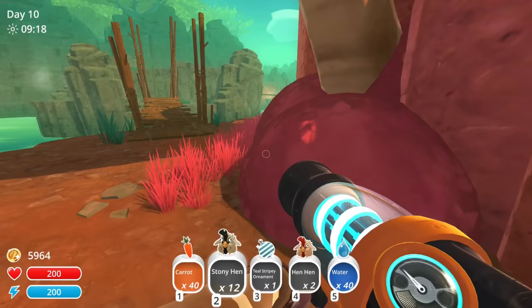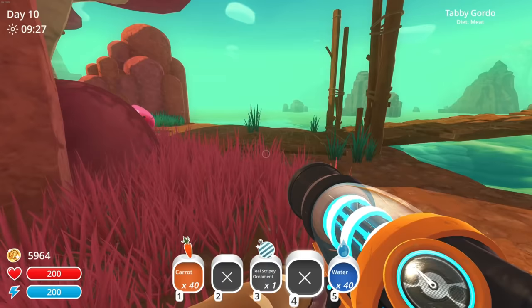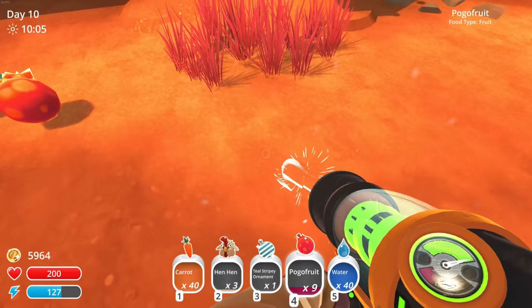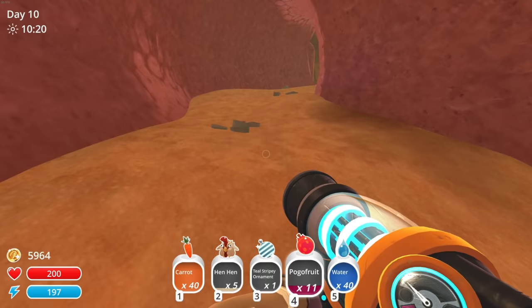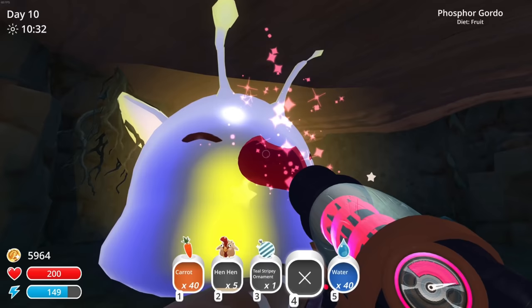It wasn't enough, and you won't eat the veggies since you don't like them. I need to find more fruit. I don't have any fruit, but I do have some hens and I know you like meat. I'll come in and drop hens off as I stop by — but I also need more fruit. Oh that's a carrot... hey, here's some fruit! This should get us to where we need to go with the phosphor gordo.